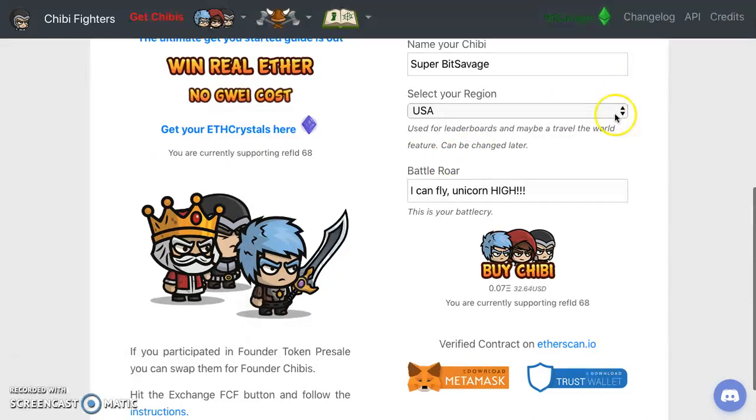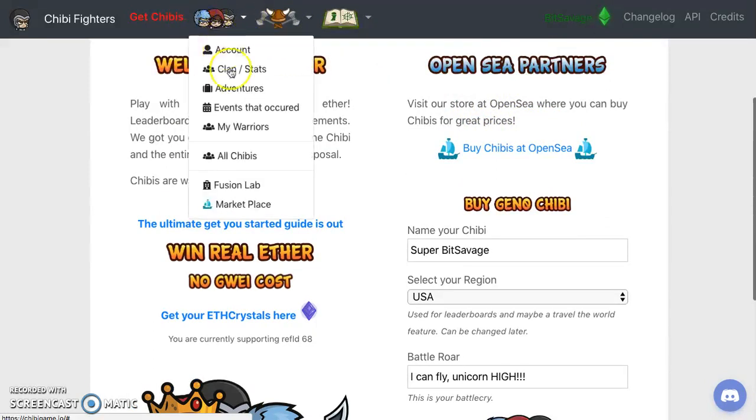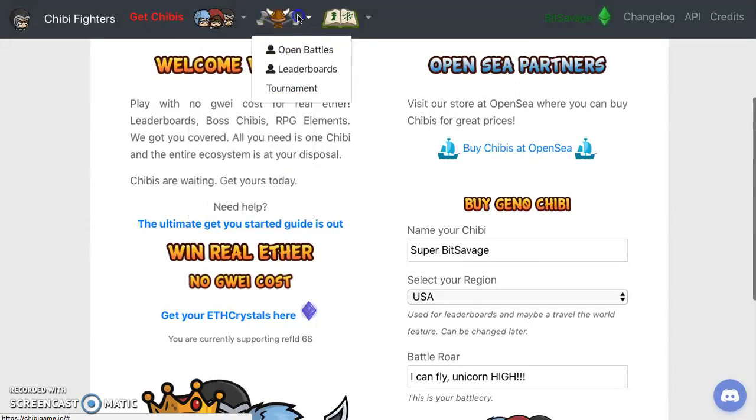We're running that, we're gonna get this Gen 0 Chibi. When you come to the Chibi Fighters website you see up here you got three things: account, clan, adventures, marketplace - everything's there. The middle one is open for battles and tournaments, and then this one here is the portal and medium blog.